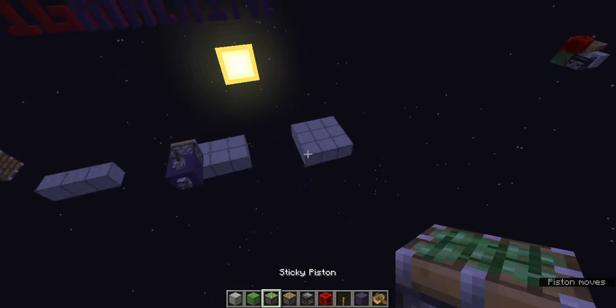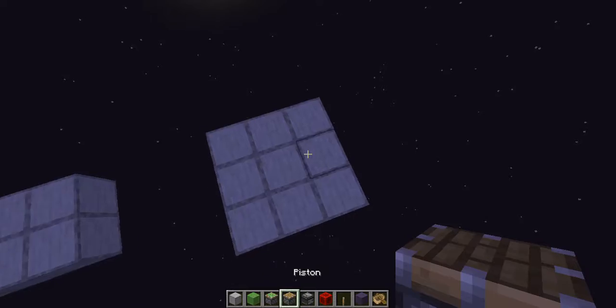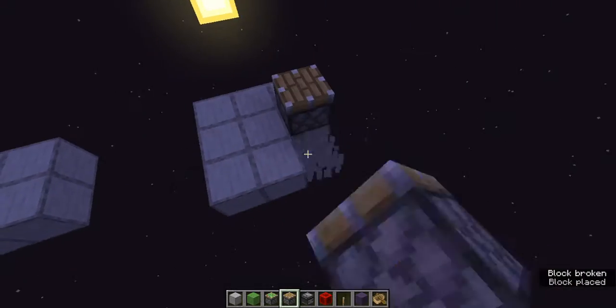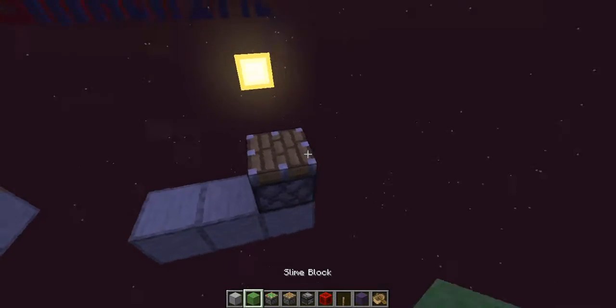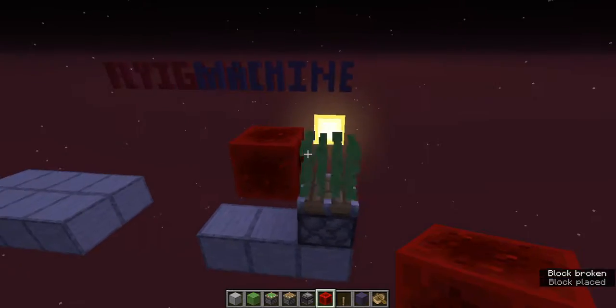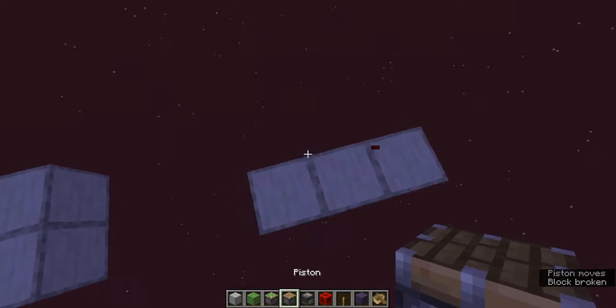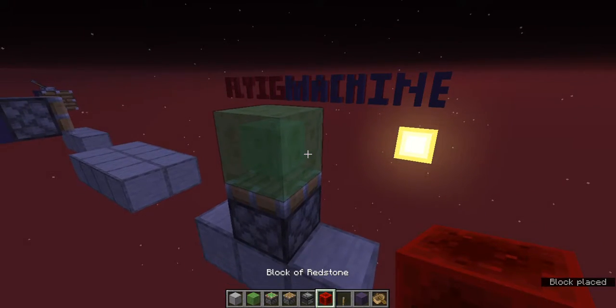Okay, let me show you how to make it. First, you're gonna want to place a piston on the very end of your three by one space. Then you wanna put a piston in the middle of your three by one space, so you put it here. Then put a block of redstone right next to it.